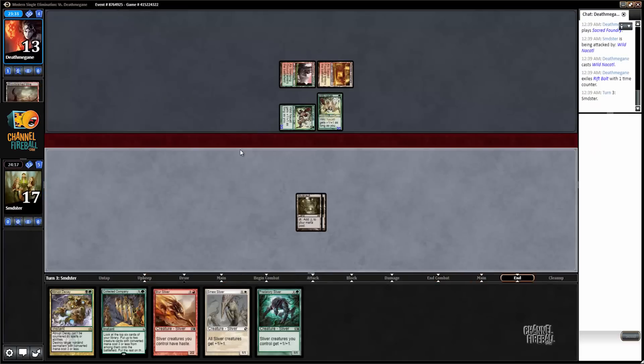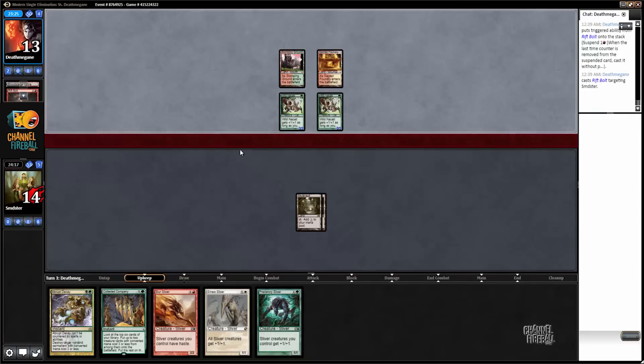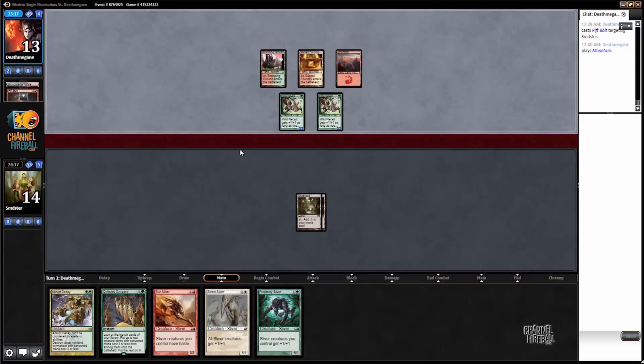We're taking 9 this turn, plus whatever — if he has a Kolaghan's Command or something, that's another 5 damage. We could literally die this turn if he has a Boros Charm or something, but no, I guess it doesn't quite do it. A Kolaghan's Command plus Bolt does it, though.